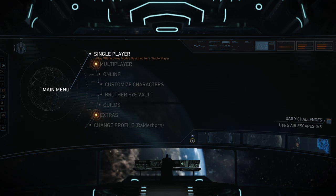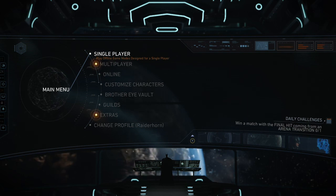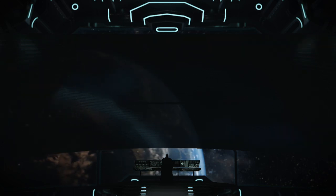I also recommend completing story mode first in order to unlock Brainiac. I haven't completed story mode yet, but I'm just showing you the methods that are fastest to get your character to level 20, and then I'll go back and do it and get them to level 20 shortly after.